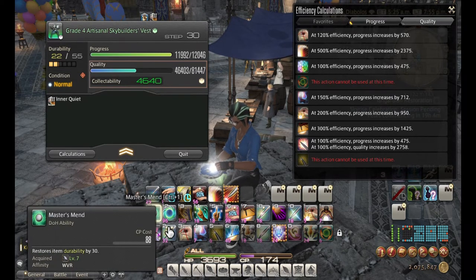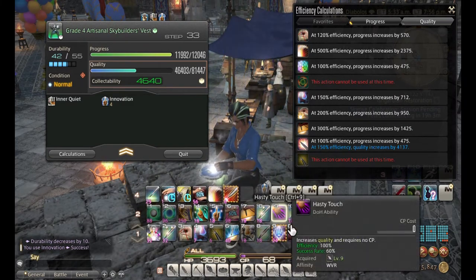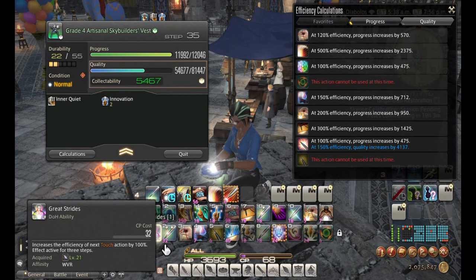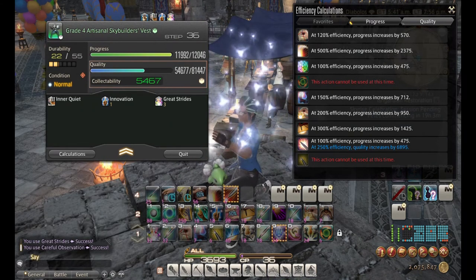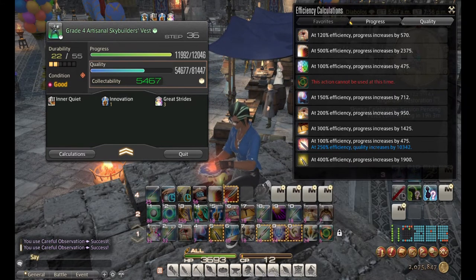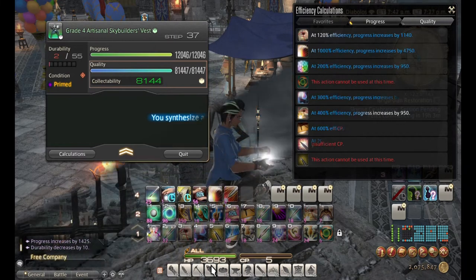I'll use Great Strides then Observe to fish for conditions — didn't get what I wanted so I'll take Focus Touch. Got a Good so I'll take Precise Touch. I'm at 4640 quality and my finisher will take me well over the minimum, but I still have 174 CP so I'll keep pushing. I'll use Master's Mend to continue — that puts me at 52 out of 55 durability. I'll spam Hasty Touch using Innovation, then Great Strides to set up the finisher. I use Careful Observation to fish for a Good condition and I get it — using Byregot's Blessing pushes me to max collectability. Careful Synthesis finishes the craft.